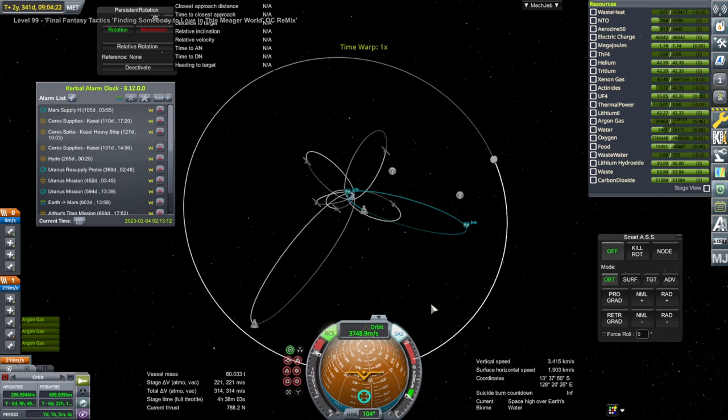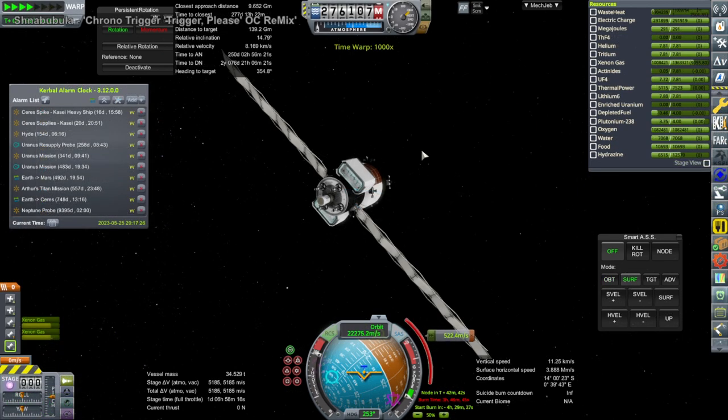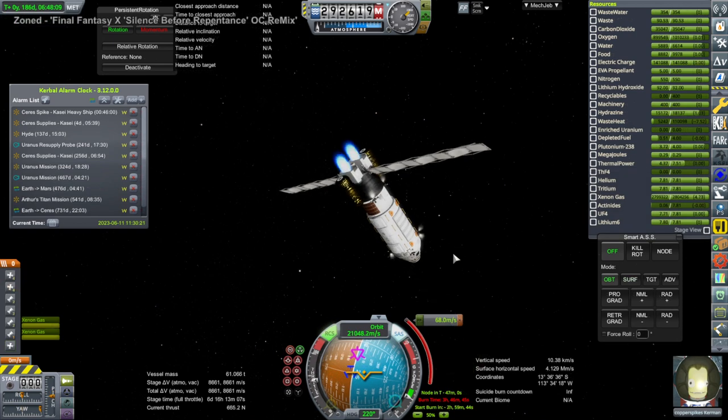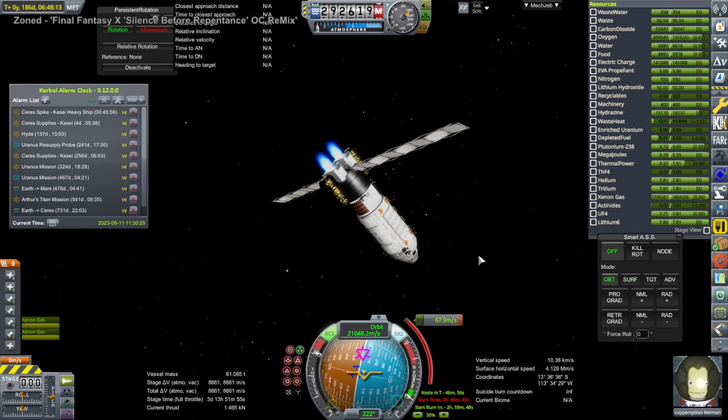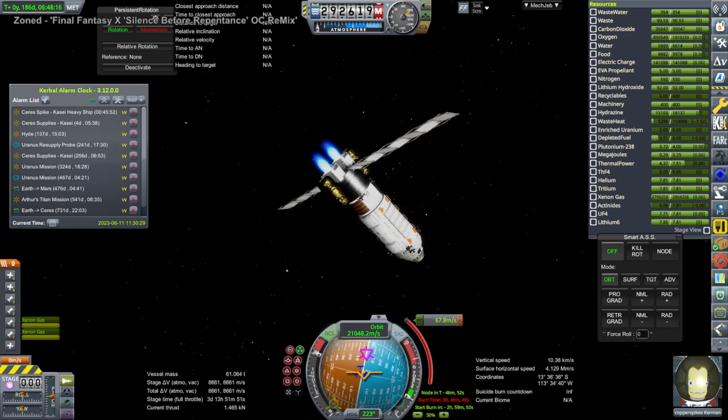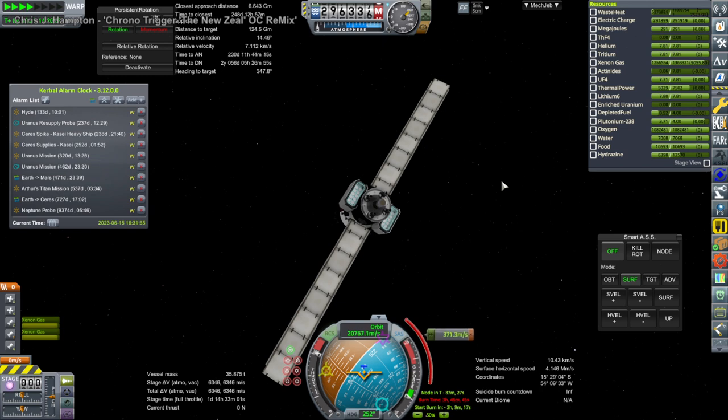Pekka, Synonym Toast Crunch, and Envy Silence bring their orbit down as planned, and then we turn to other things. This is the Ceres supply mission doing its correction burn, followed by the Ceres Spike doing its midcourse correction to ensure it will encounter Ceres properly. The second Ceres supply mission also needs its correction, and we do that.